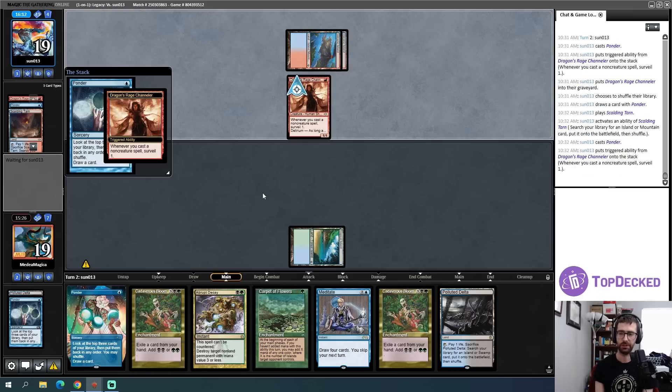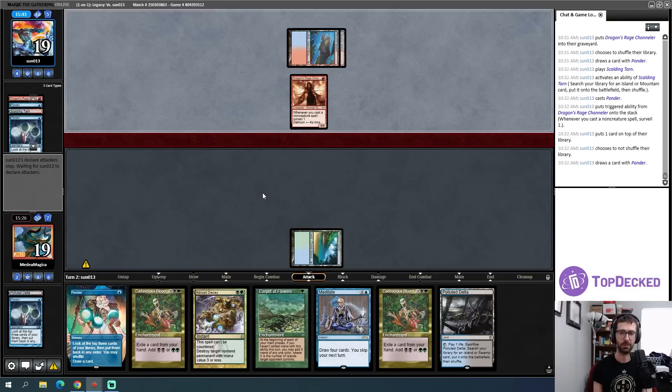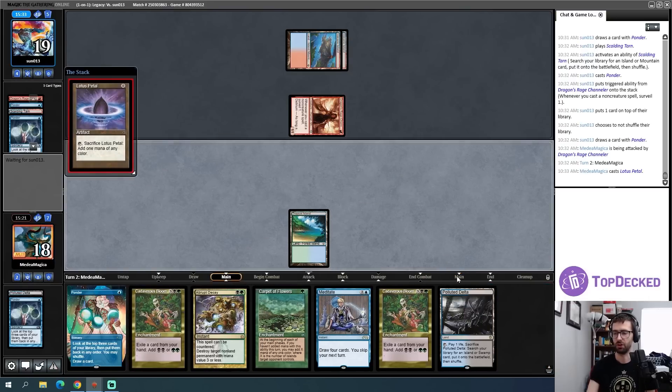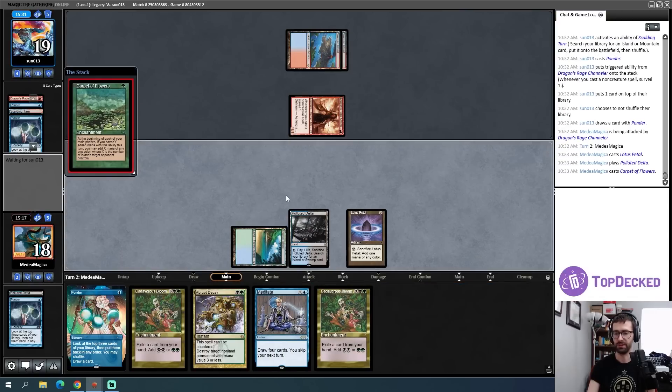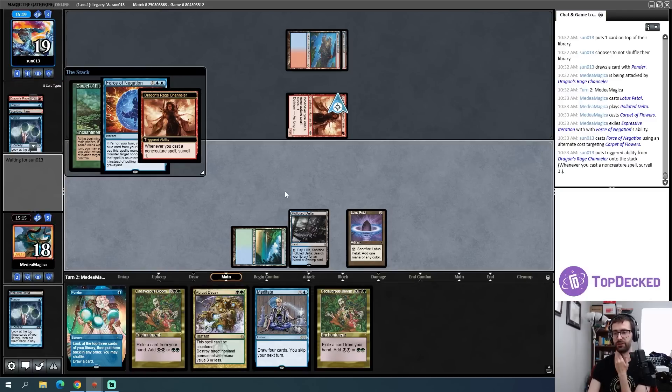It's a little awkward if I get Wastelanded — then I have to get a Bayou if I want to cast Carpet. But I was not Wastelanded — huge win. My opponent is going to play an instant to turn their creature into a 3/3 and start bashing me as quickly as possible. If they do, do I Abrupt Decay the Dragon Rage Channeler on my own turn or still try to resolve Carpet of Flowers? No shuffle with that Ponder and I'm only taking one — such a kick in the teeth. Opponent can end up playing Murktide Regent.